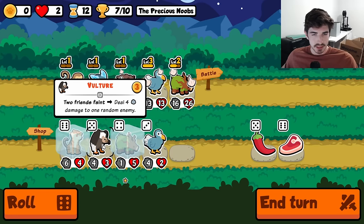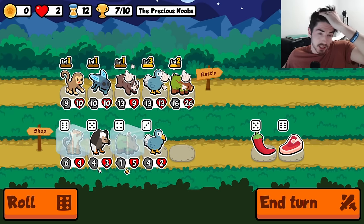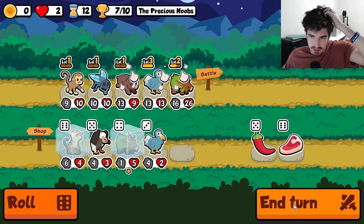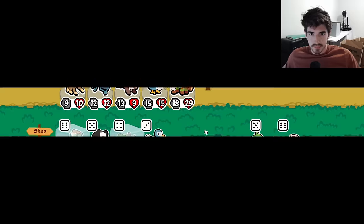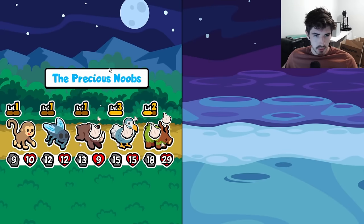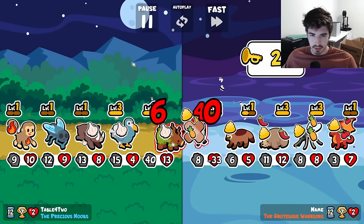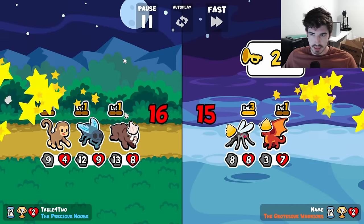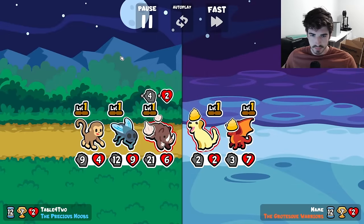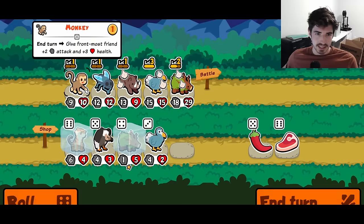Rootling online soon. Vulture would be pretty good, but I don't think it's gonna happen. Just being straight up — we're gonna get Rootling level three, maybe switch out the monkey. I think we're high enough health where we can afford to. Get out of here with that nonsense. Silly snipe teams. Ridiculous.